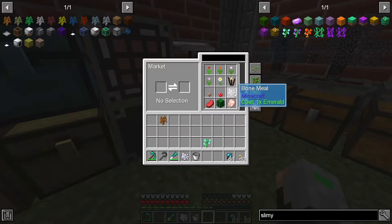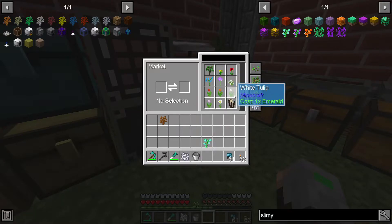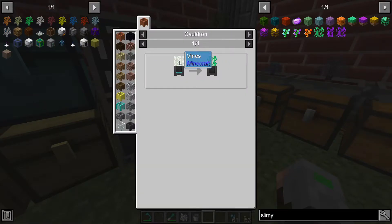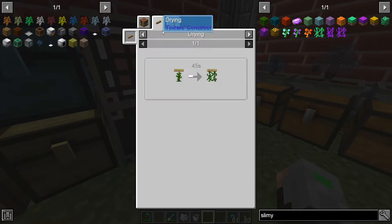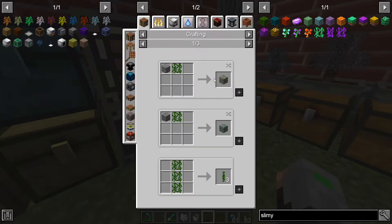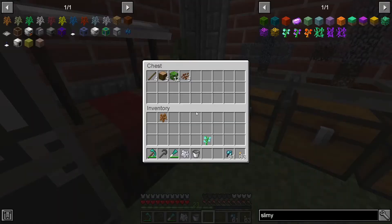It needs eight vines. This one sells vines? How? Where is it? What? Hmm, that's weird. See it's — oh wait. Oh wait, we need jungle saplings. Wait, what are we selling? What do we get? Okay. I mean, we do have cocoa beans now.